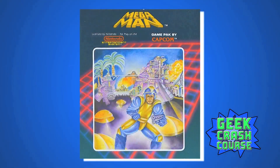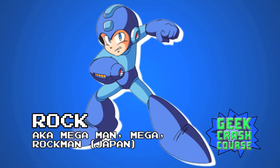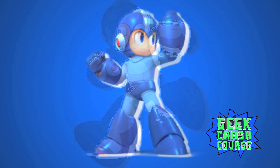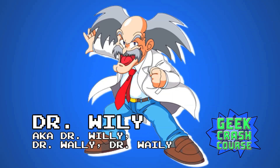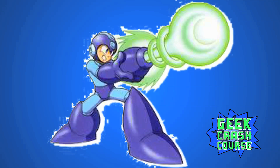Mega Man, the American version of Japanese game Rockman, was first published in 1987. In this side-scrolling action game, you play as Rock, a.k.a. Mega Man, an android created by kind super scientist Dr. Light. To protect humanity in the future time of 20XX, it's your task to battle the deadly robot forces of Dr. Wily, a mad scientist, fending off your enemies using your badass arm cannon.